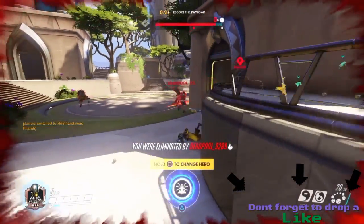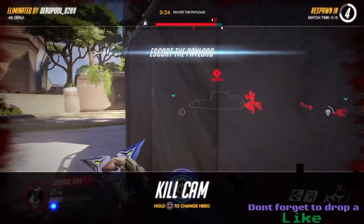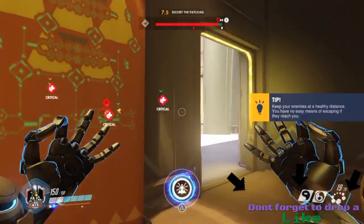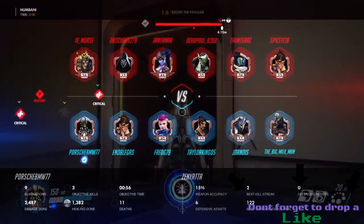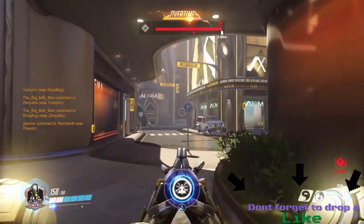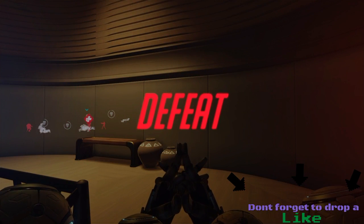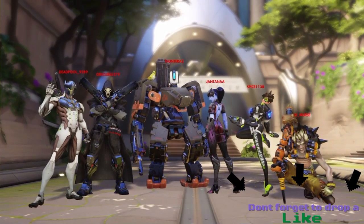I just took out a Reaper fast. I died there, but that was Genji using his ult from behind - that's how they can sometimes get you. I recommend you guys check out Zenyatta. He is one of my favorite characters and I absolutely love Zenyatta. I always use him whenever my team needs a support character, especially when we have a Bastion.